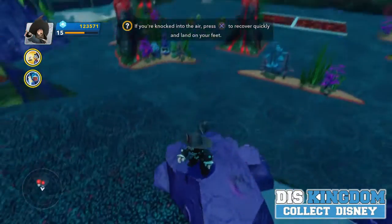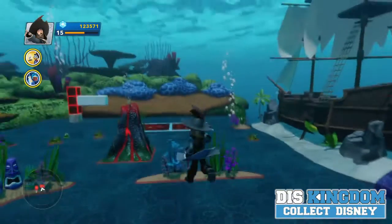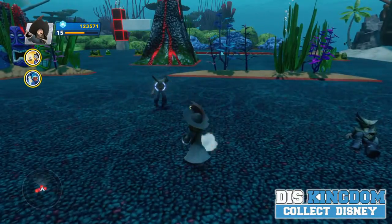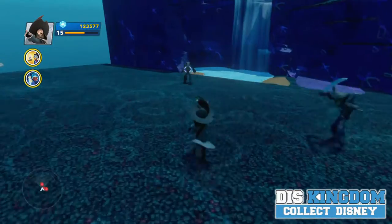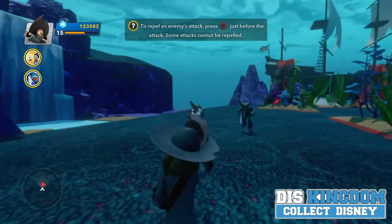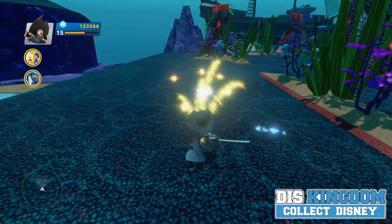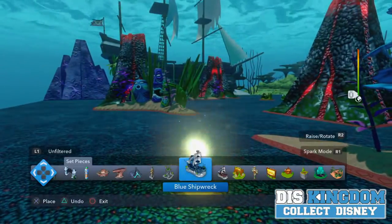Here we have Barbossa for the first game, so you can use him here. Let's show off his attack — he has a ground pound. As with all of the pirate characters, they all have a very similar moveset. There is a gun that you can shoot; you can either range up and it targets automatically, or you can target yourself. You can also use his sword attacks — he took out those enemies pretty quickly.